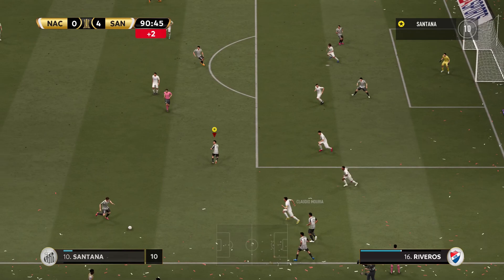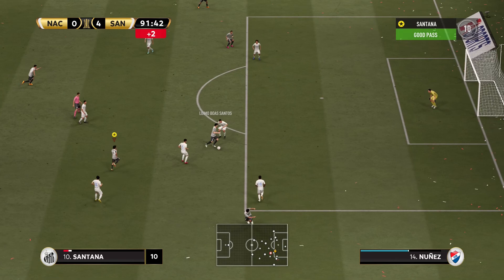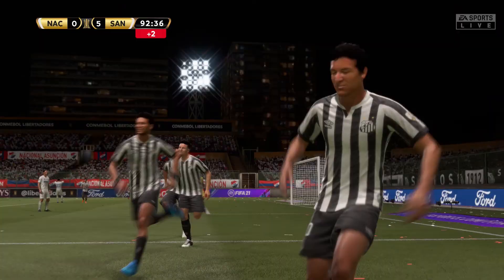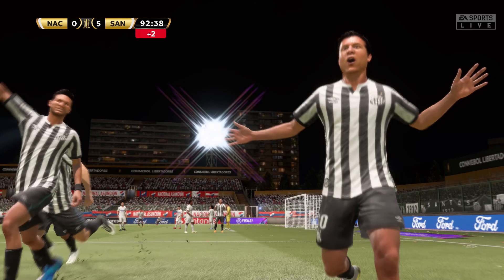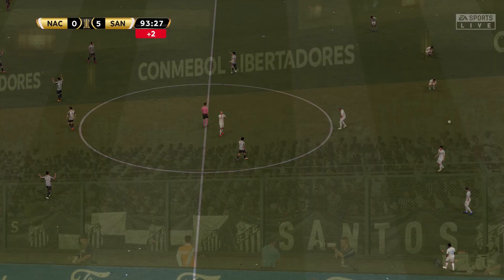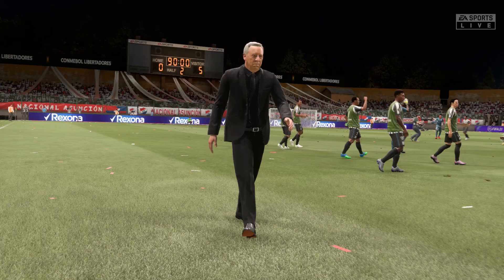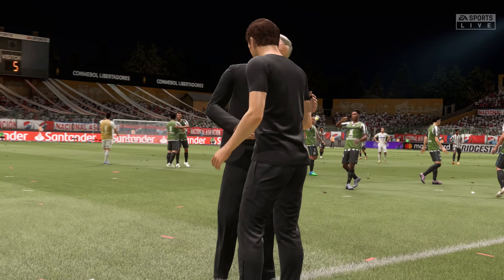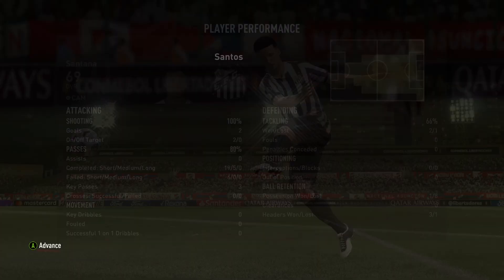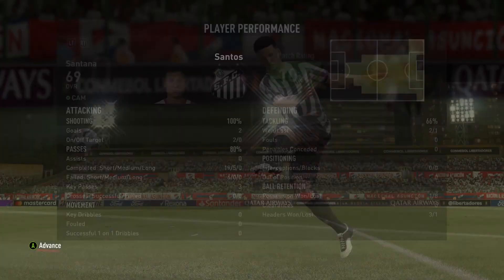Can we get another goal in the last minutes? Santana to Santos, Santos dribbles and puts a through ball to Santana — and Santana gets his second goal of the game, his third of the Copa Libertadores! In the late minutes we decided to show up. What a pass from Santos and what a finish from Santana. The game ends and Club Nacional cannot believe it — they just lost 5-0.